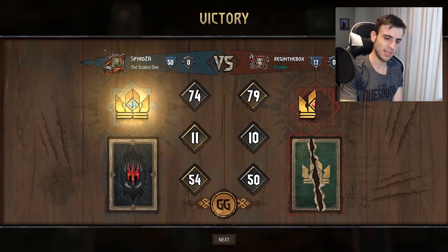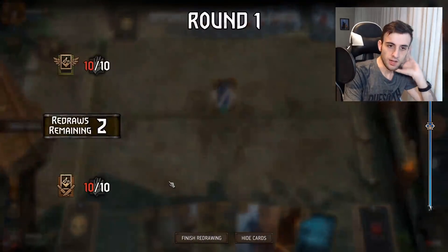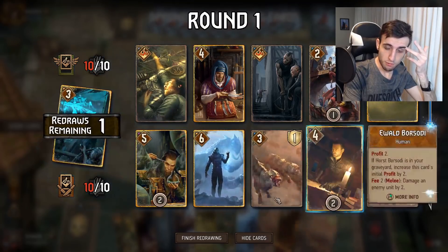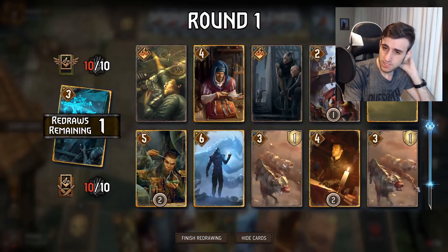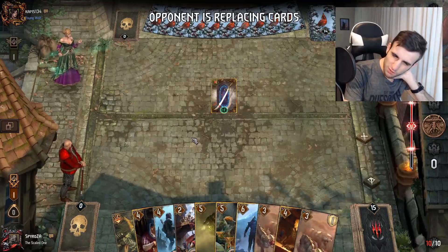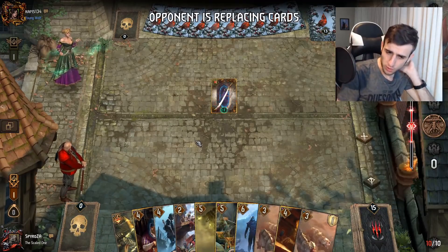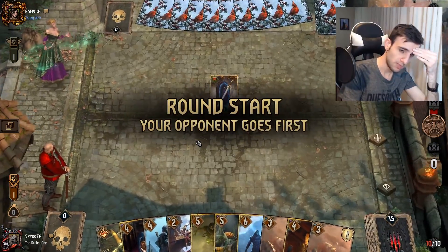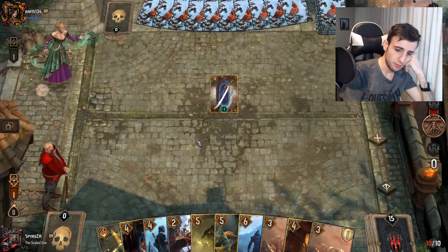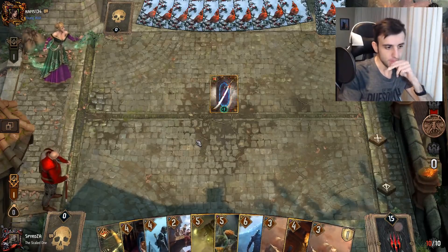We're against Harmony — very interesting matchup. This matchup is very much decided in round one. You really want to win round one; if you don't, they can push you in round two and bleed you very hard. We probably want to be on the winning side of round one. We can probably keep these poisons because he most likely won't purify. We have good carry-over potential with Sal. Winning round one might be a bit difficult, but we'll see. We've got a lot of poison — if he purifies, we can poison again and hopefully he doesn't have two purifies.